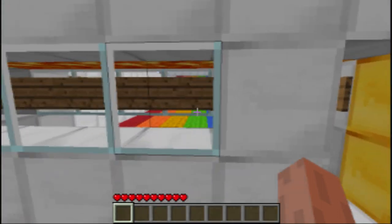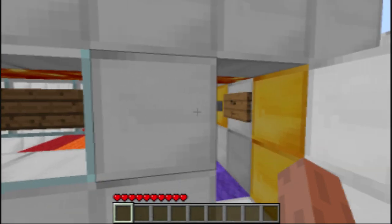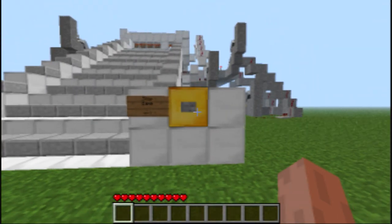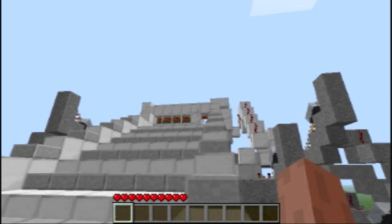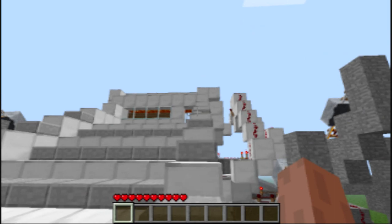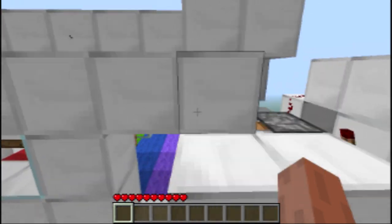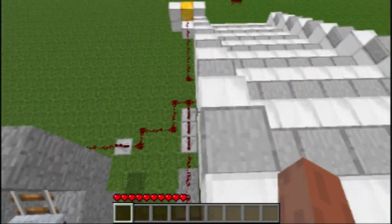I should note, however, if you happen to die during the game without pressing the in-game stop button, I have left in the original stop button which is out here. Purely because if you were to die inside there without pressing the stop button, the game would just continue to play forever. These two blocks would be extended and you wouldn't be able to get in unless you jumped up. I thought I should leave it in for that reason.